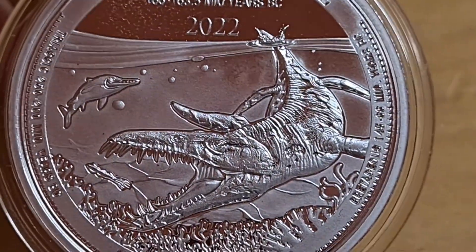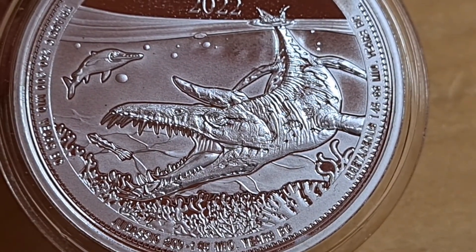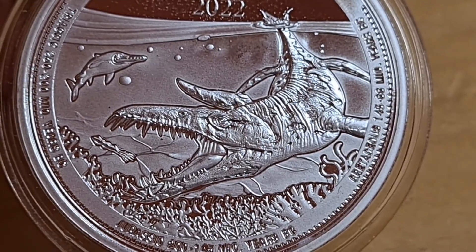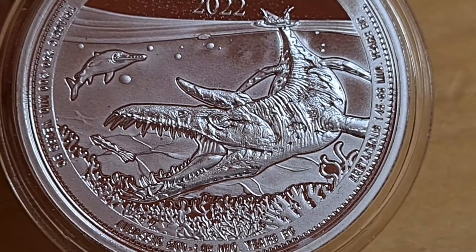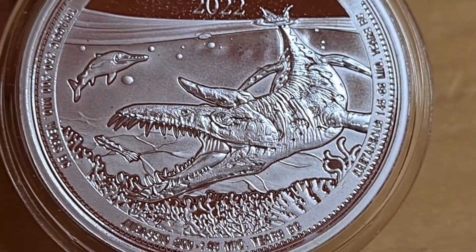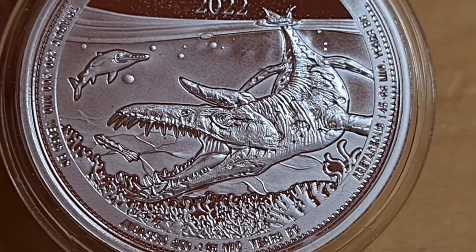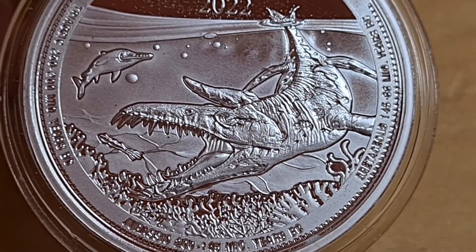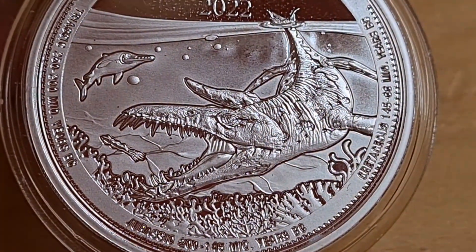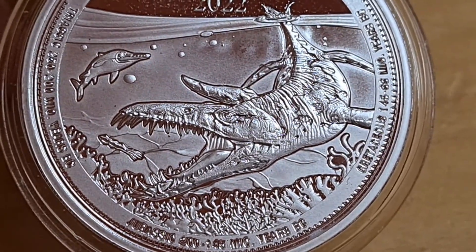So here is the creature — this is the lovely beast. Before I wind up a bunch of paleontologists, this was of course an apex predator, a carnivorous predator. This thing would eat anything it could find — fish, small mammals, etc. I believe it was about 12 meters long. You would not want to go into the water with one of these things. If it got a hold of you, that's the end of the story.